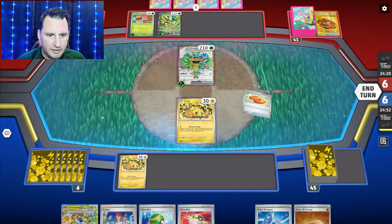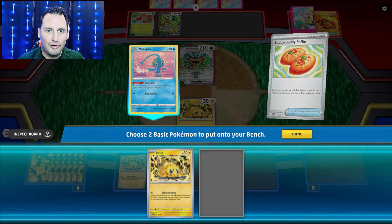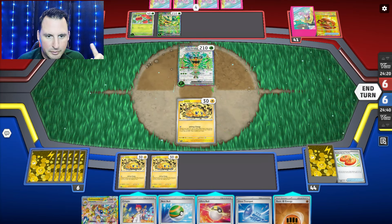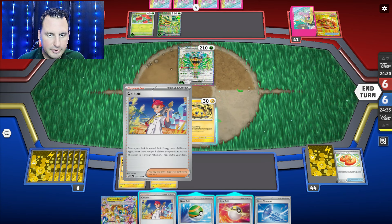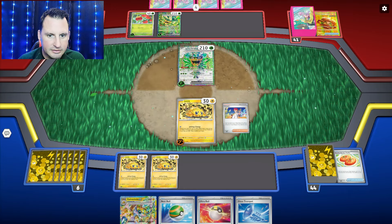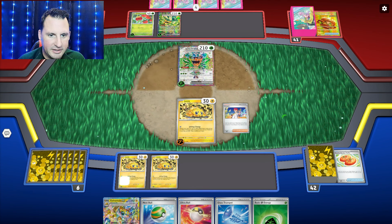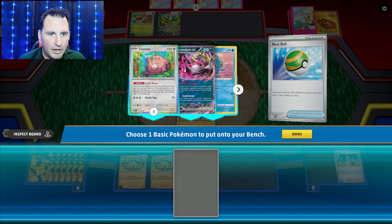Joltik — we're going to go get... we prized our Chanseys. We prized every Chansey. Now here's the problem with that — we're in trouble. We're going to Crispin. We're going to get one of these and one of those. We're going to put Pheasant Dippity... oh, what am I doing? You can't get Chansey that way.